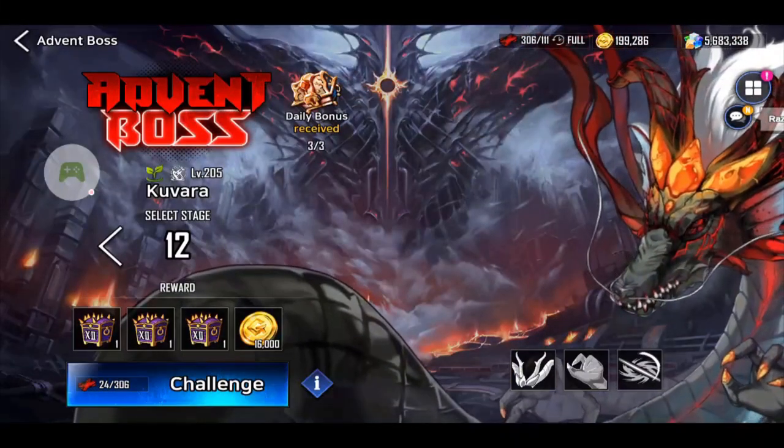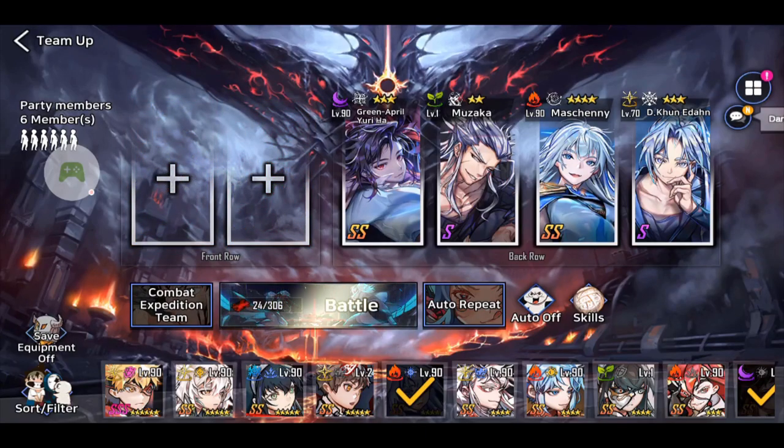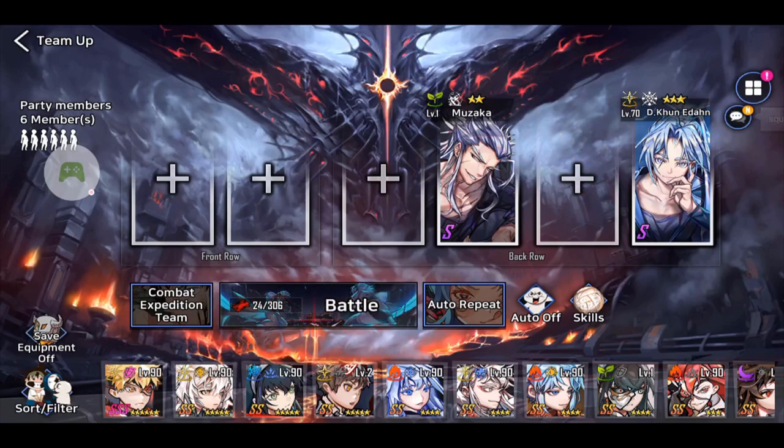Hi guys and welcome to today's Kabara 12 video. Today I want to show you a strategy which my guild mate Natatex showed me. It uses Muzaka — I've got Muzaka here at level 1 with no awakens and no gear — and he trivializes this fight. He's so good for a low barrier, low entry team; very cost effective.